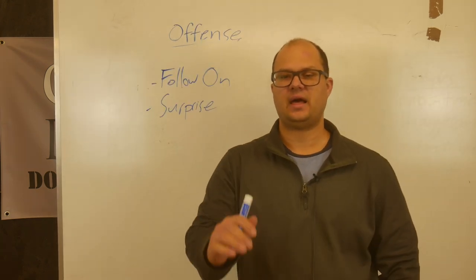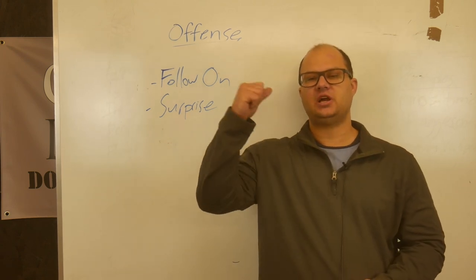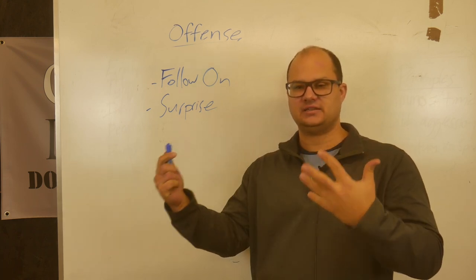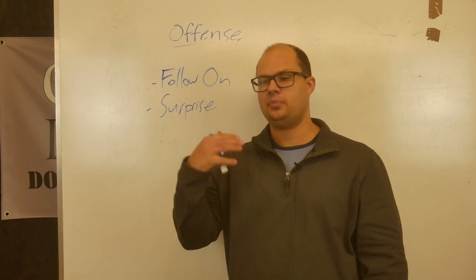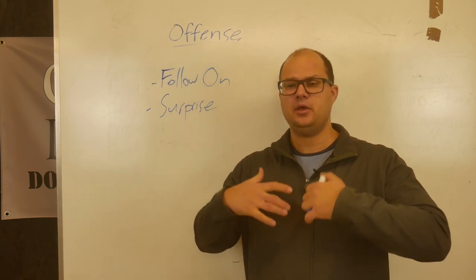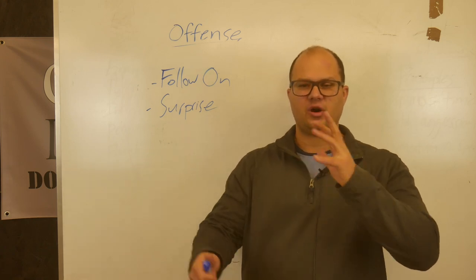Two final notes. First, follow-on actions and contingencies: when planning a deliberate attack, think about what's your objective B if objective A succeeds — what can you do to exploit and benefit even more? Also have contingency plans: what if the attack fails, the car won't start, or major equipment fails? Follow-on actions and contingencies are important when planning operations, even as small as six guys trying to sabotage a light pole at a Red Dawn Chinese military base.